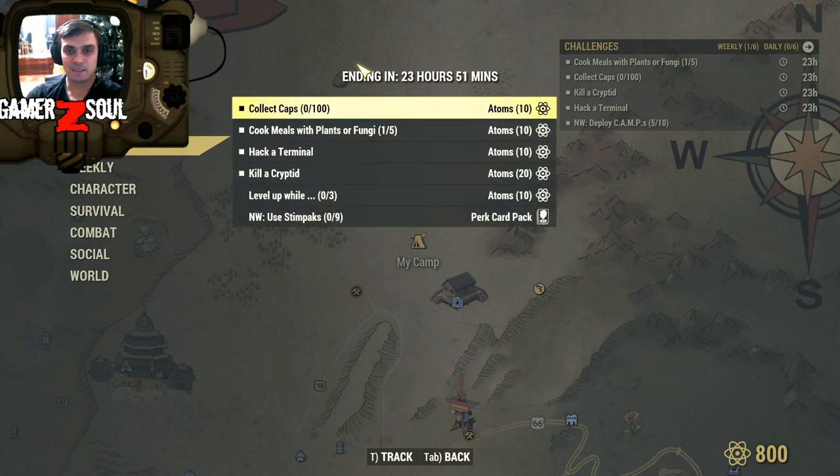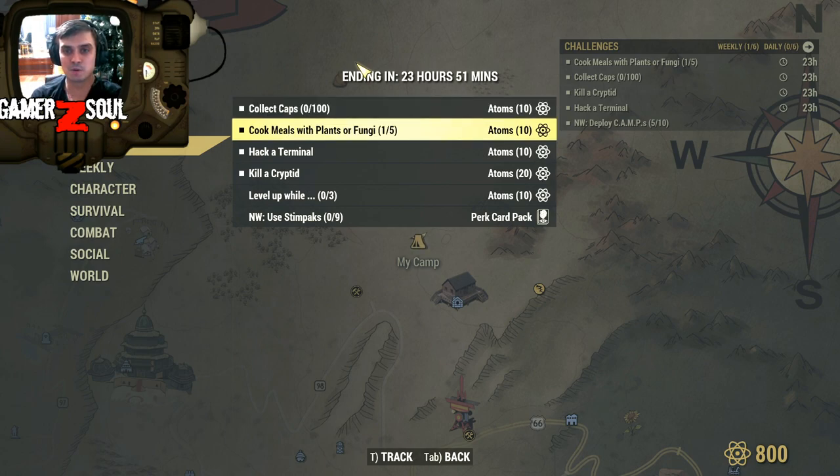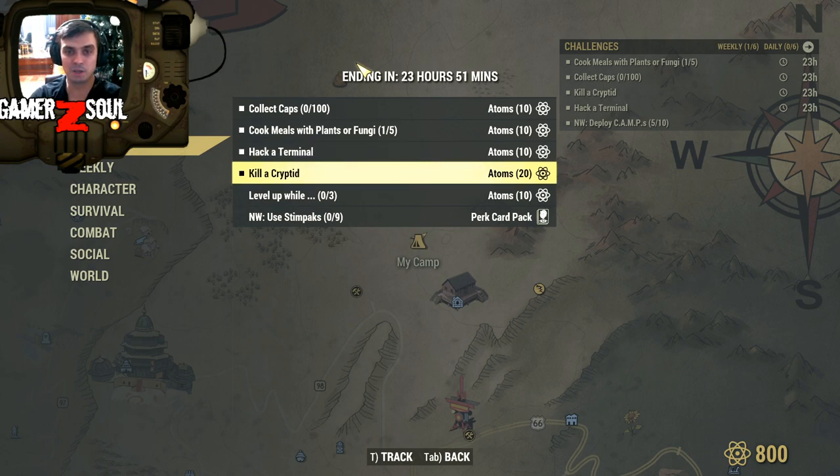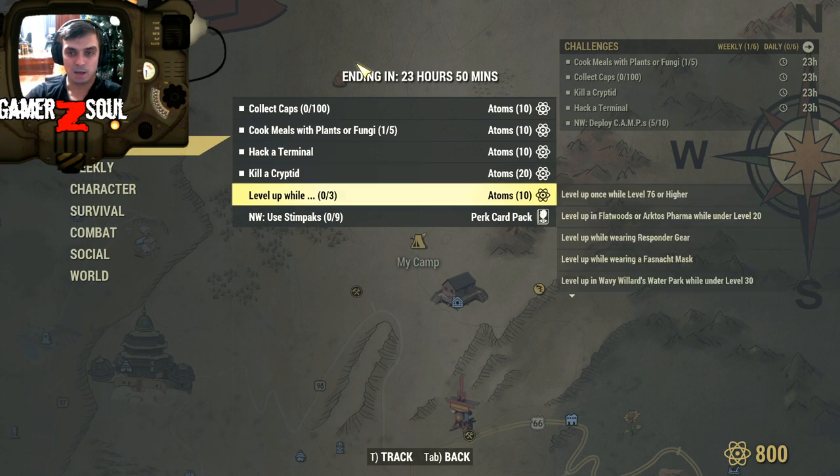So, collect a hundred caps - that's actually pretty simple, you can do this just by selling stuff to a vendor. Cook meals with plants or fungi - I made a little test, I picked up corn, the most searchable plant in the game, and I'll show you the location. Cook it and get your 10 atoms. Collect caps gets 10 atoms. Hack a terminal - I have one in mind, I'll show you the location. And kill a cryptid - I know where to get one.